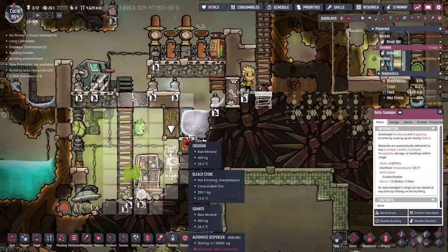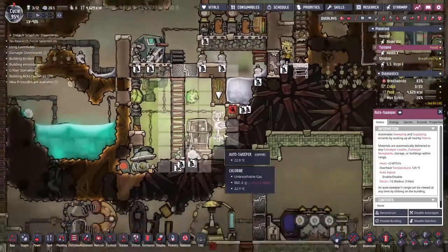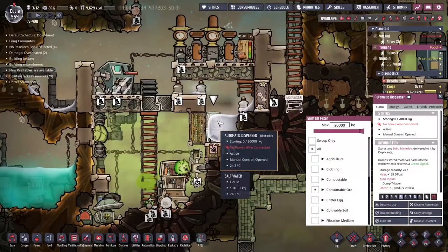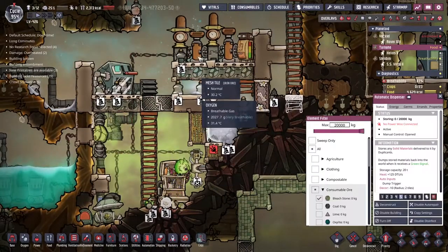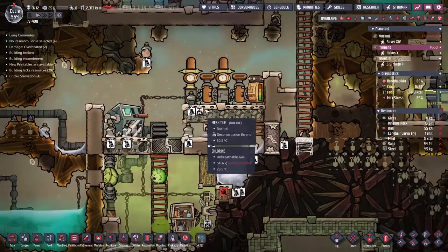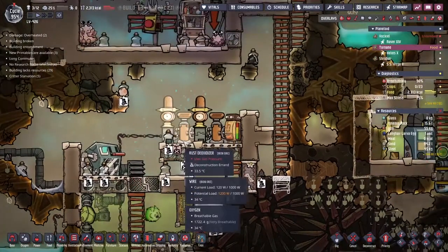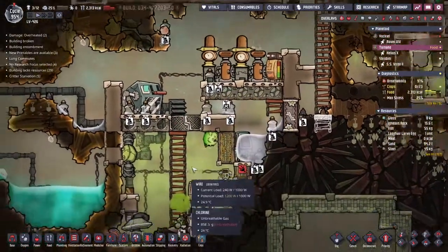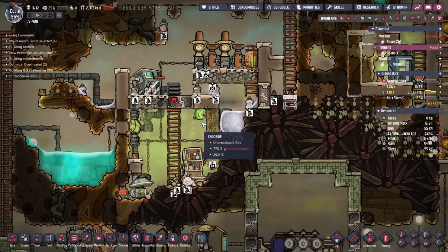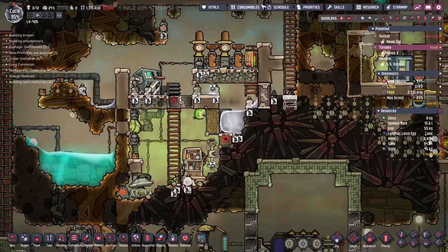If I hit this auto sweeper, you might notice that this bottom block here is not lit up by the white squares — this is not the intention at all. I think I've made a mistake. We need to deconstruct this. I'm also tempted to deconstruct this and put it at the top here, and move this rust deoxidizer over by one. I've already started putting down the orders for that. Let's put the constructions as high priority — that's going to be a prerequisite of getting everything else up and running. I think we're going to take all of this apart and reorganize everything.